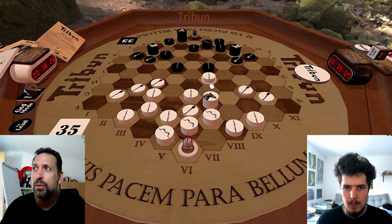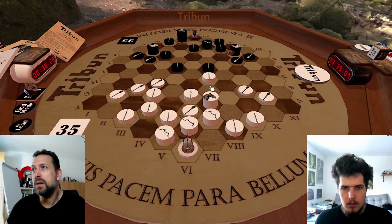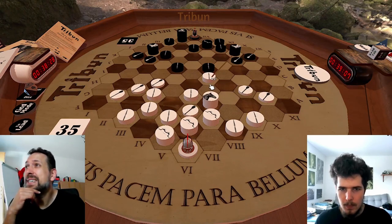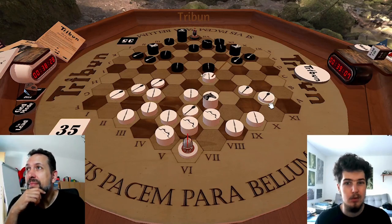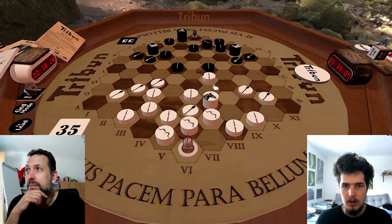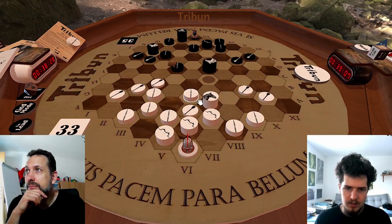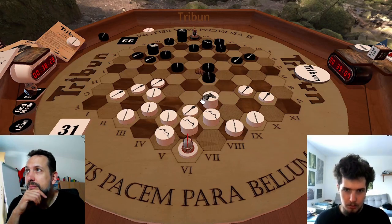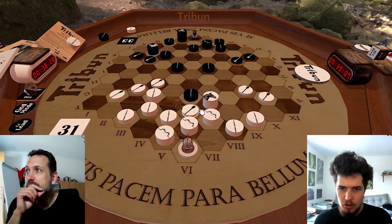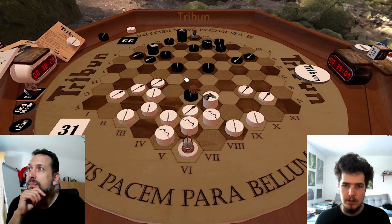I didn't see that at that point. I was more concerned about this diagonal that just opened up. And this way I can at least defend a little. And this right here is another sacrificial idea - it's the same one we've shown you. But this time, instead of sacrificing two pieces, we do the trade as we've shown you.